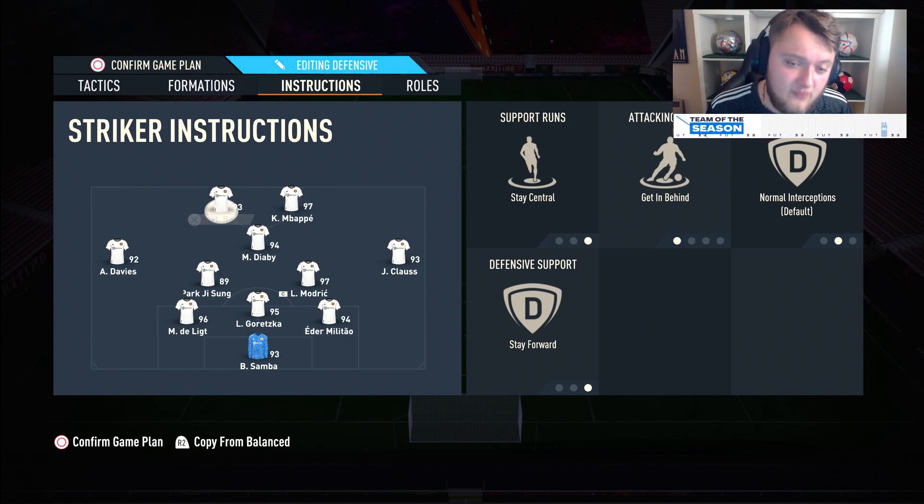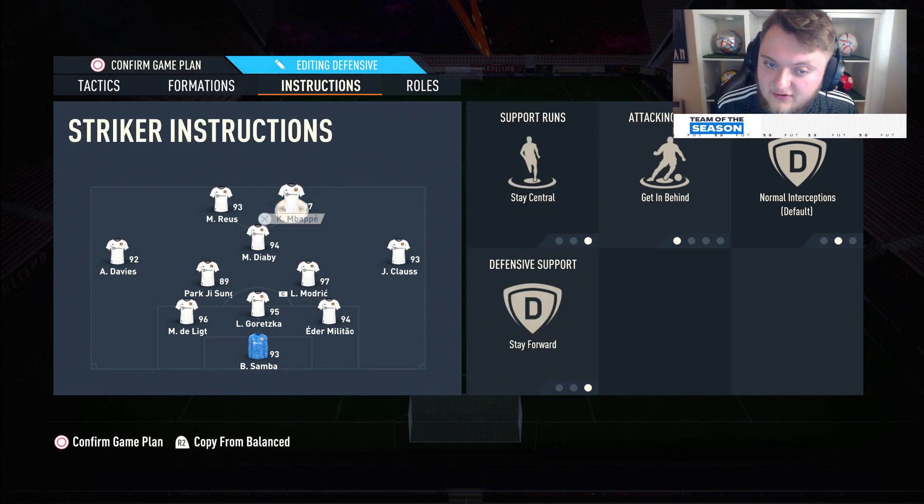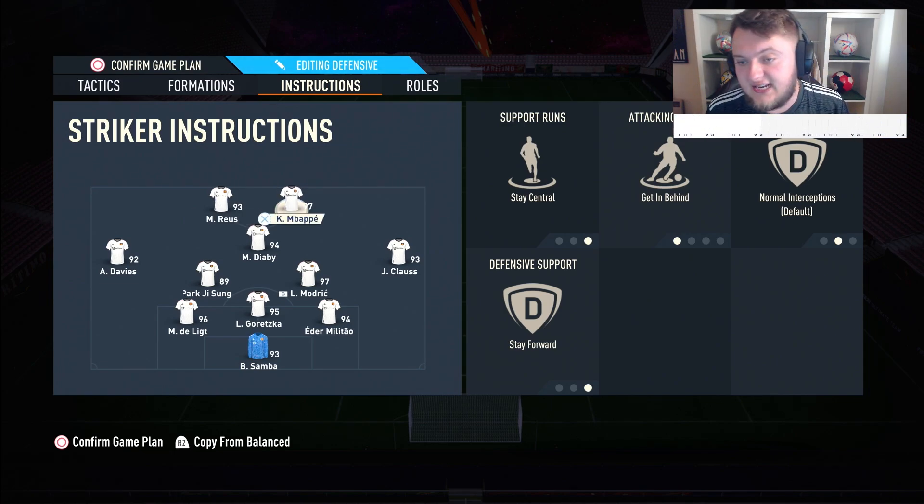Stay central, get behind, and stay forward on the two strikers — pretty self-explanatory. Try basic defence support if you don't like stay forward. The reason they're on stay central is because you've already got the width with your two wide players — your left mid and right mid. Getting behind is really good for through balls, and setting up through balls into the two strikers is very nice.